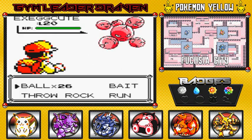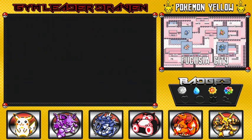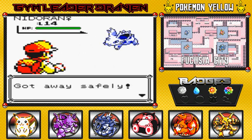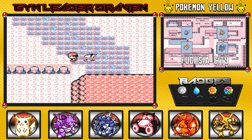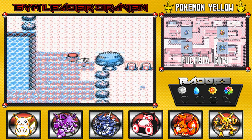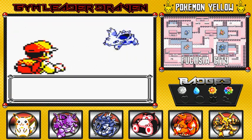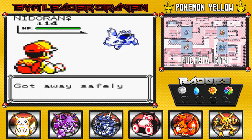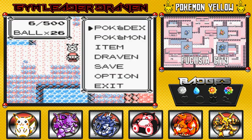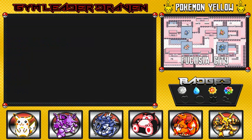There's an abundance of Exeggcute out here. I don't need a Nidorina, I've already caught or seen all of these Pokemon before or off-screen. Let me try to find a Rhyhorn — come on Rhyhorn! Nooo — can't believe it. We're only 6 steps away, it doesn't really matter. I got my fair share of Pokemon — it's okay.